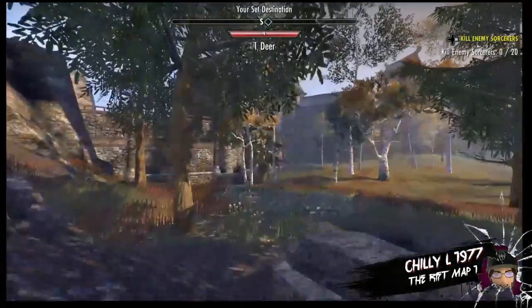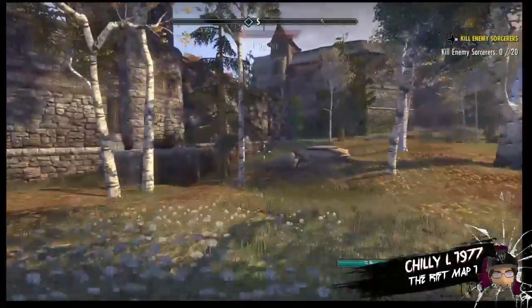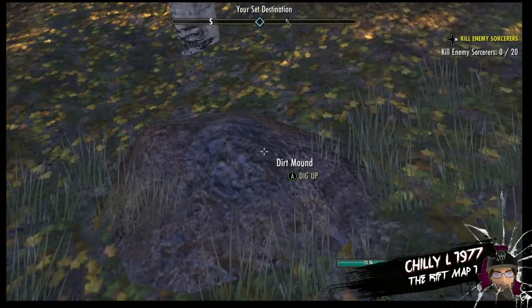Remember we are going to be on the north side of the wall, so when you come from Riften you will have to go through Fort Greenwall in order to get to this side. Here's our dirt — let's see what we got.